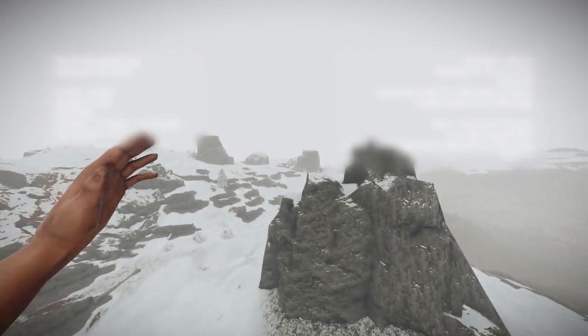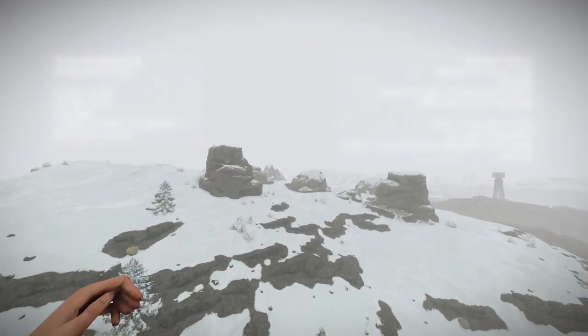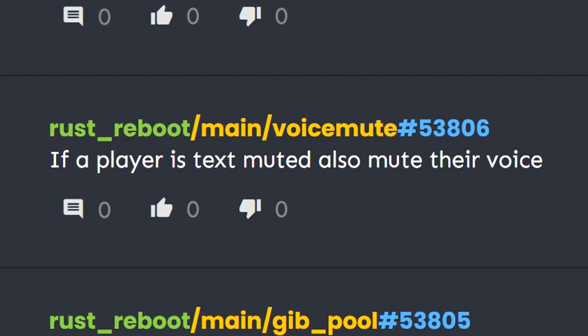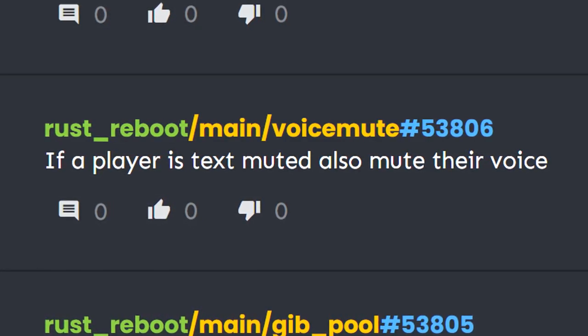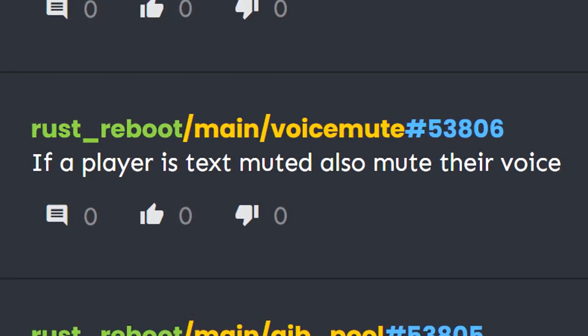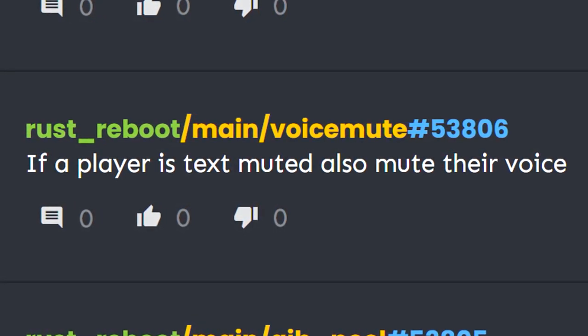There's a new benchmark demo, which can be triggered by typing 'benchmark' in console on the staging branch. And in a game-changing move just out today, when you mute a player in chat, they will automatically be voice muted too — so seeing no evil can now also mean hearing no evil. This is just on the staging branch for the moment.